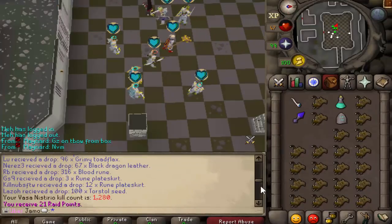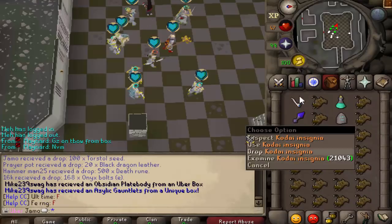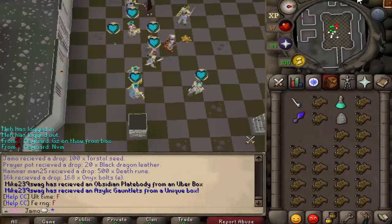Kodai Insignia, which is actually pretty nice. That's a unique item. It's probably our best in slot magic weapon now, yeah.